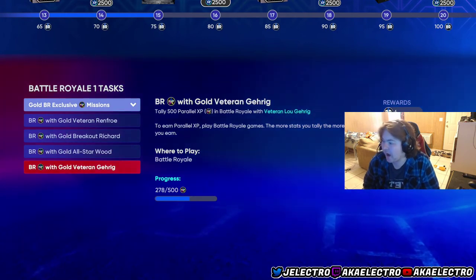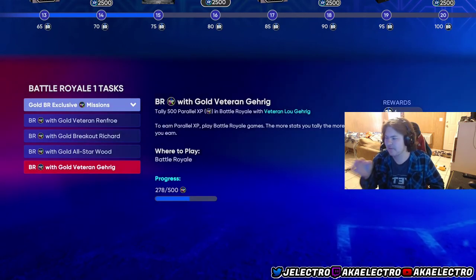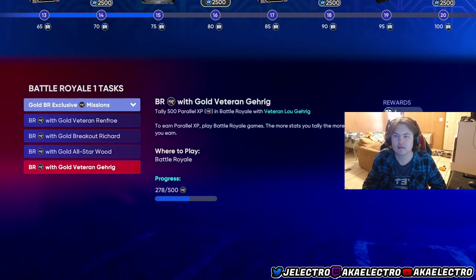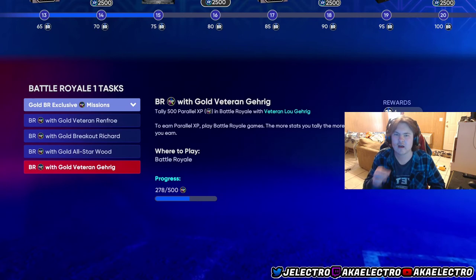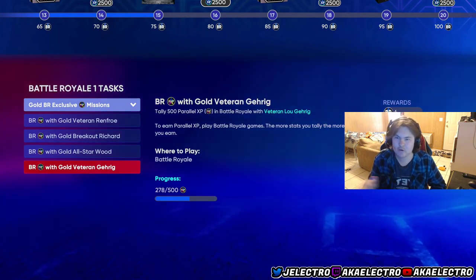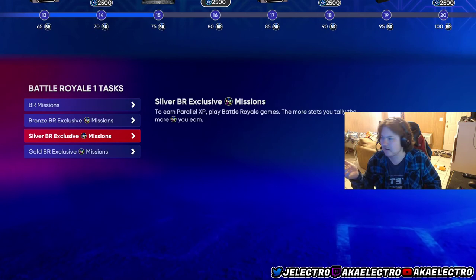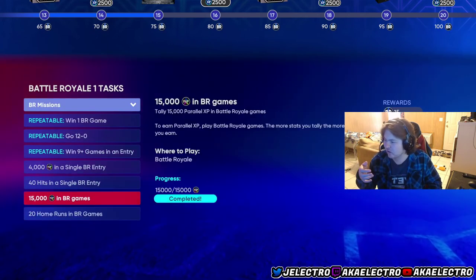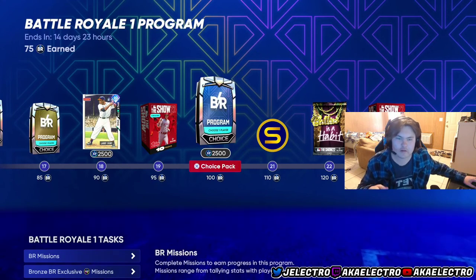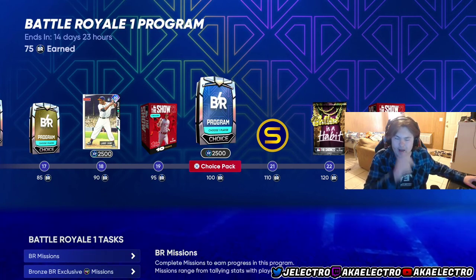Last is Garrick — I saved him for last because he blocks out the first base position and can only play first base. In BR, versatility is a huge thing, so that's why I went with him last. He's drafted early in rounds but he limits your lineup flexibility. That's all I have for you guys — basically knock all of these out and you're gonna get pretty far. I gave you which cards I think you should do over the others. Just win and you guys will be fine. If you liked the video, please drop a like and subscribe if you're new. We're so close to 700 — this is your boy AK Electro, out, peace.